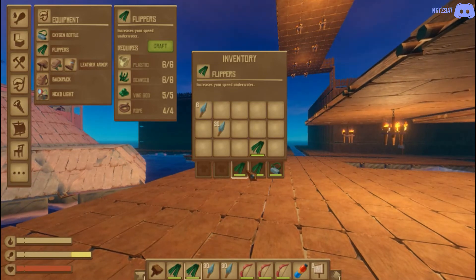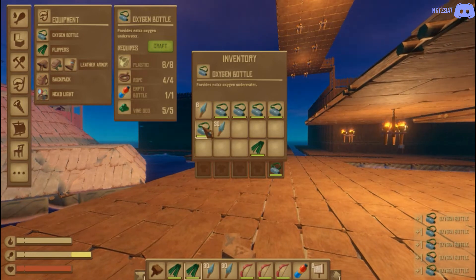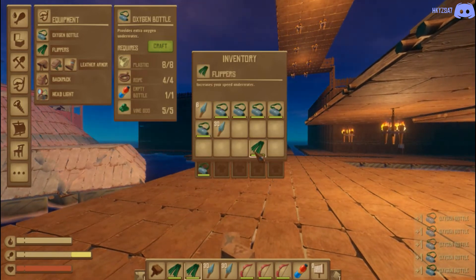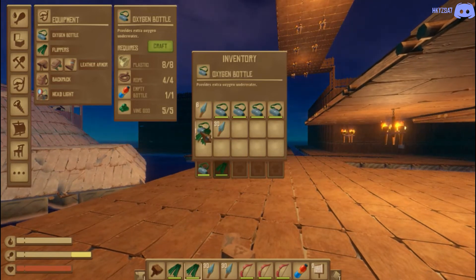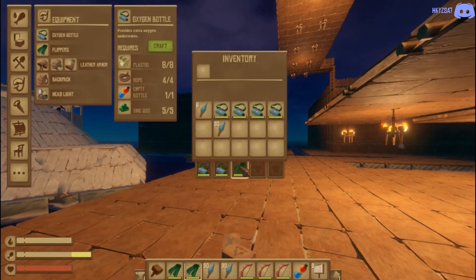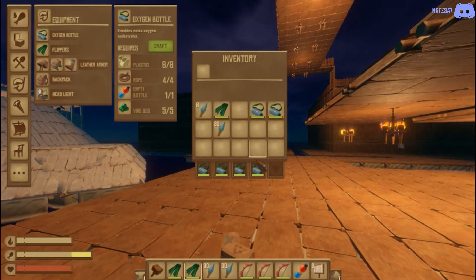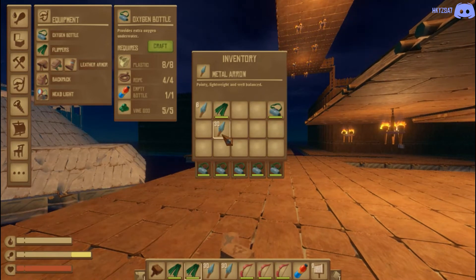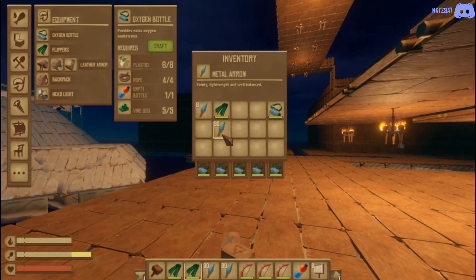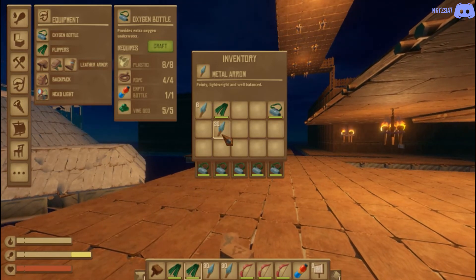This can also be used with oxygen bottles. Let's dump those flippers and put on some oxygen bottles to show how this works. You're going to equip one oxygen bottle and one pair of flippers, then drag the flippers onto the oxygen bottle and repeat. As long as they are in your inventory and not your hotbar, you will have all the oxygen you can imagine.